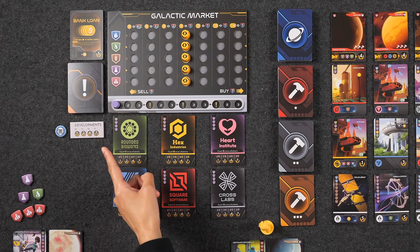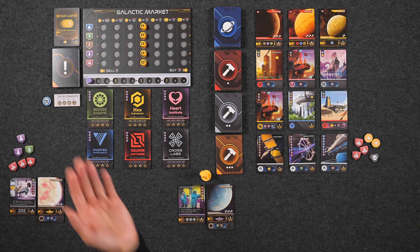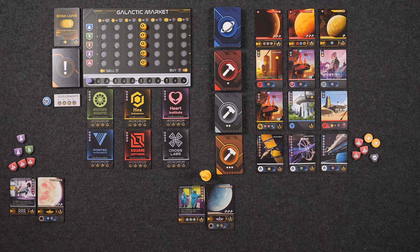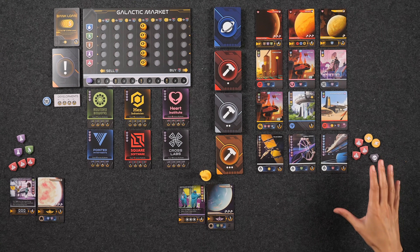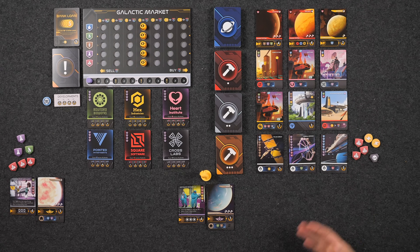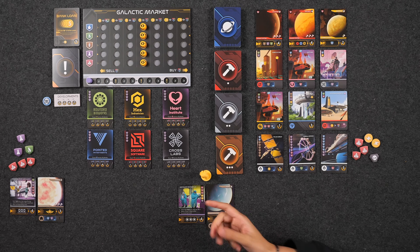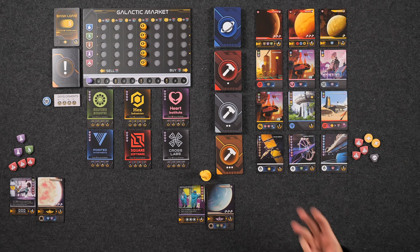Each round we'll draw a new card from the event deck, and these cards do a wide range of things — we'll discuss them more during the playthrough. This phase is skipped during the first round. Once that's done, we move into the production phase, where players gain resources from all of the cards in front of them that produce resources. This includes your OmniForge card as well as any developments purchased throughout the game. Afterwards you move into player turns — starting with the first player and going clockwise, each player takes three turns per round, and on your turn you take up to three actions.